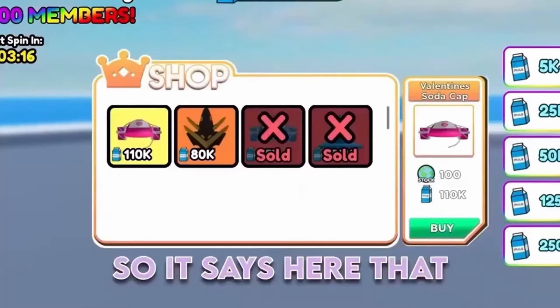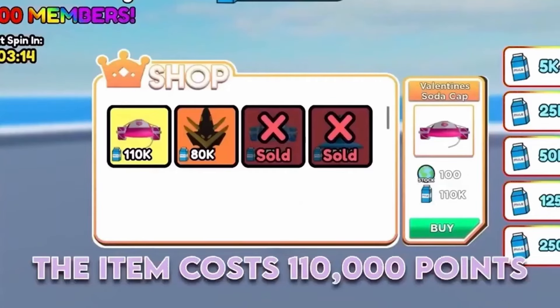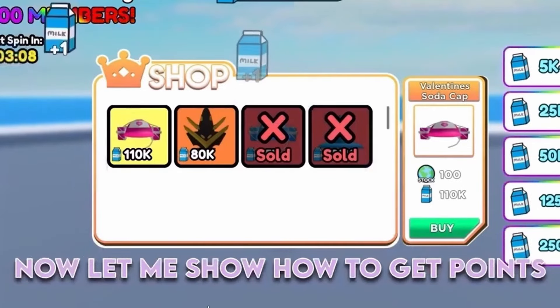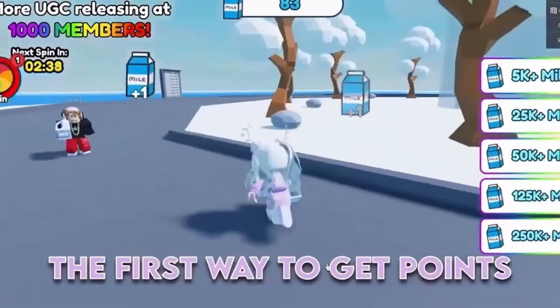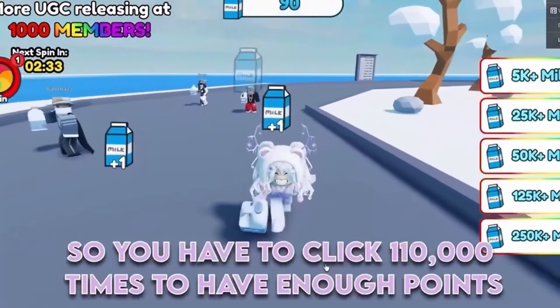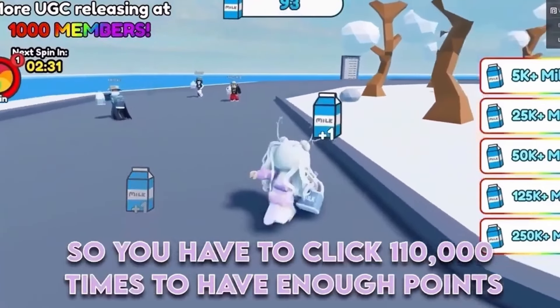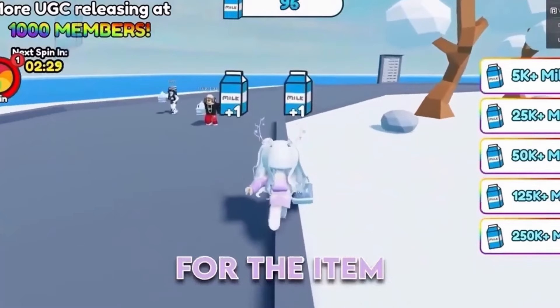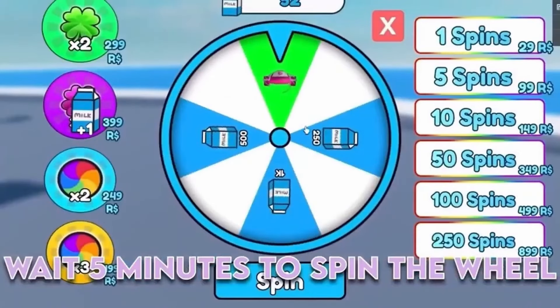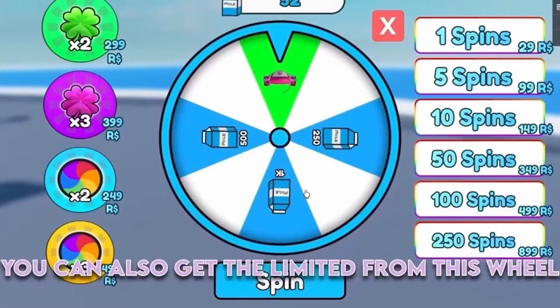So join this game. The item costs 110,000 points and there are only 100 copies left. Now let me show you how to get points. The first way is to just click on the screen, but that only gives you 1 point, so you have to click 110,000 times to have enough points for the item. The second way is to wait 5 minutes to spin the wheel.